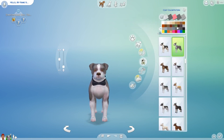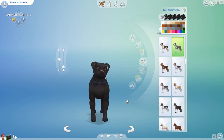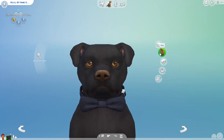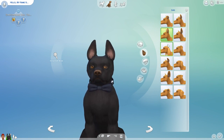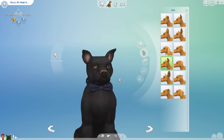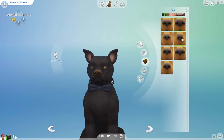For color pattern, let's make him all black. In the face options you can do head shape and ears — oh, so cute! Maybe these ears — look at the head, look at the little ears! I really like that. Those ears are kind of similar to him, yeah. For nose type, I want to go for a big nose like that — maybe that nose.